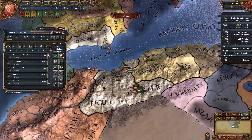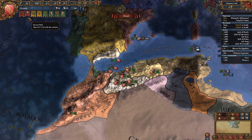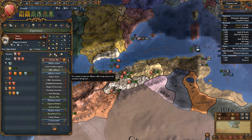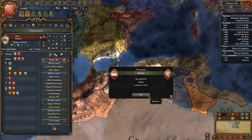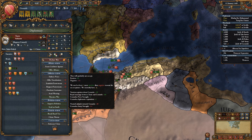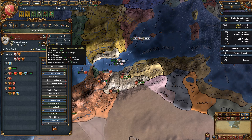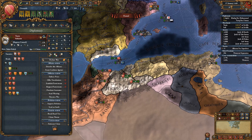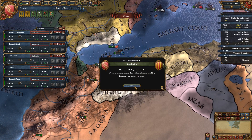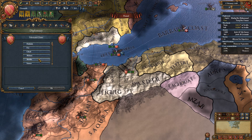That alliance is going to be broken. We're going to free Algiers — so everything is going to be fine. We're going to core these provinces and reduce war exhaustion. We don't have enough points right now — that's fine. We need the money. You should keep forces around Sevilla. Let's pick Morocco as a rival and ally them. Maybe we took too much — you shouldn't take as much as I did. The aggressive expansion is pretty bad but they still want to ally us.